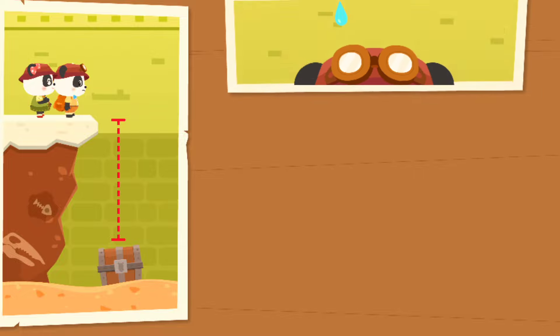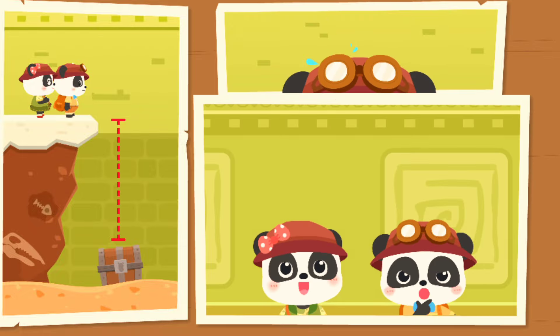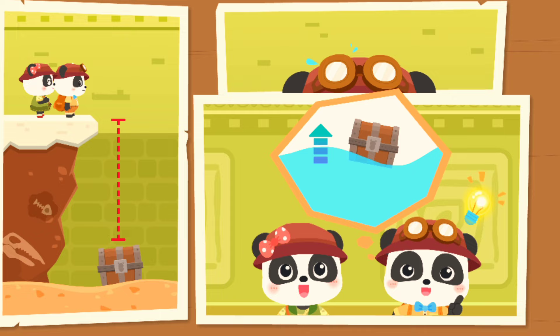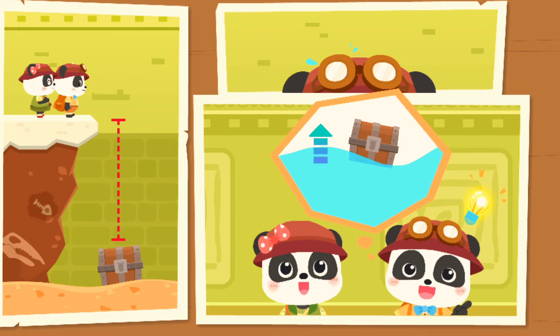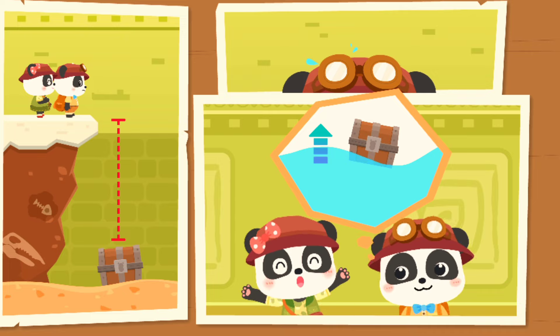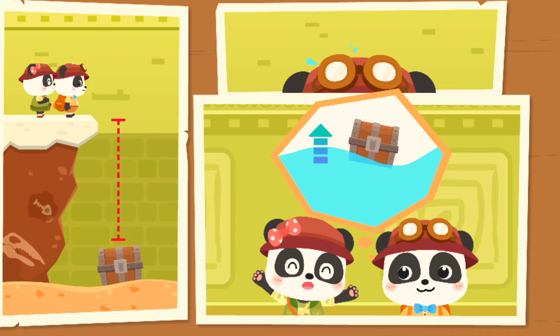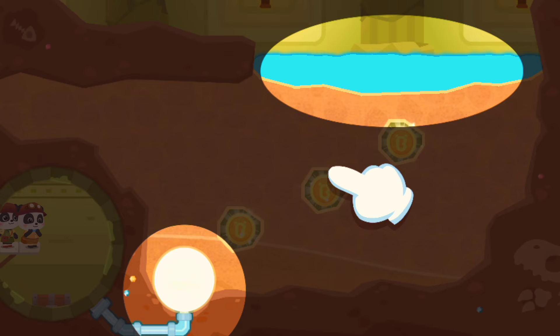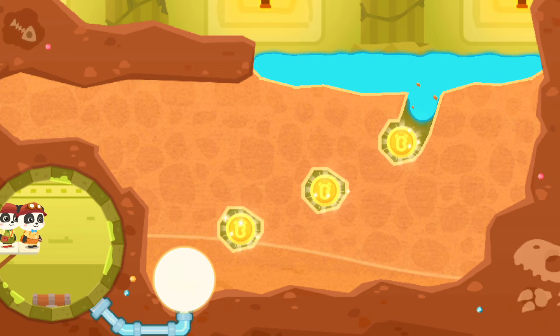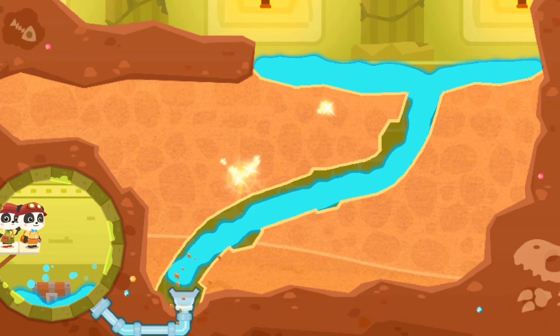Water? Wait! We can use water. The buoyancy of water can make objects float. Good job, Kiki! Little Panda Treasure Hunt Team, let's go! Dig up soil and let water go through the pipe so the treasure chest can float. Let's go!